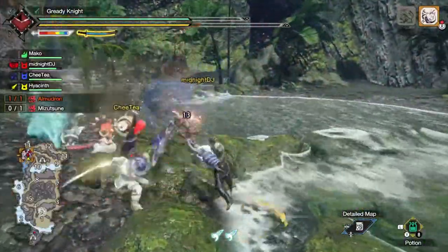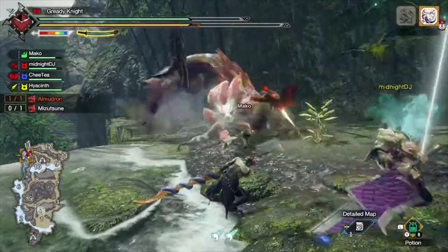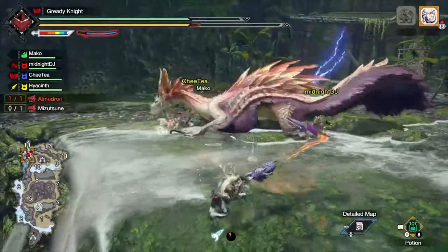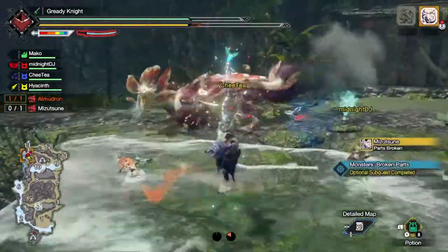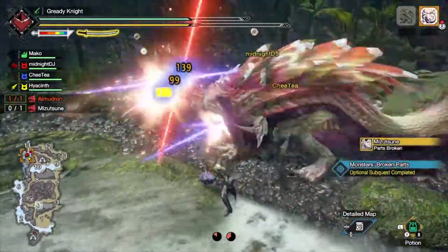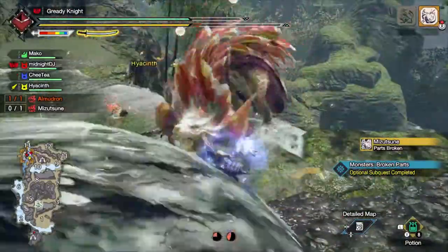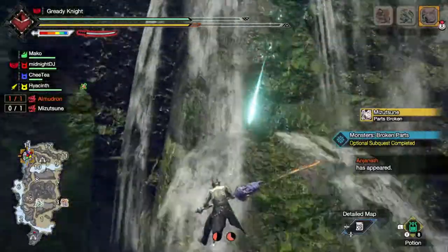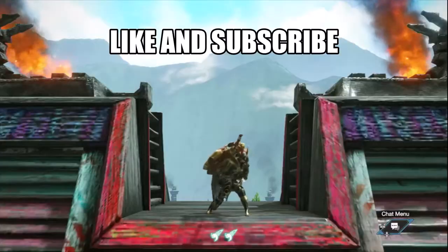The rest of the roster has no feasible counter to speak of. Greatsword's only counters are Rage Slash and Adamant Slash, both of which scale with damage received, thus killing small barrel bomb synergy, and they take a bit of windup. Hunting Horn, Switch Axe, Bow, and Light Bowgun only have super armor or iframes, leaving them out of the small barrel bomb club.